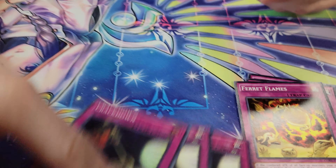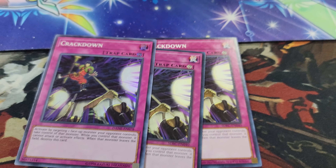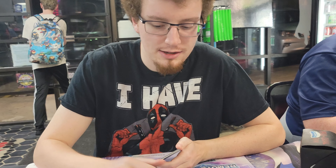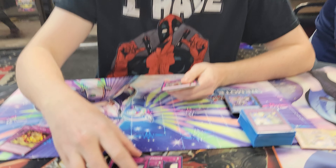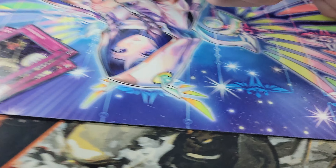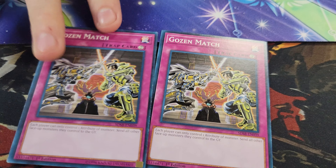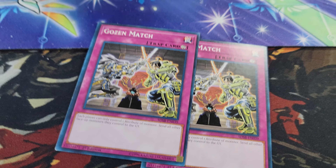Then we have three Crackdown. I'm playing this because when I go first and I know I'm going first, I replace Imperm with this. It's just a better Imperm and it gives me material. Never saw it today. Gozen Match for Sword Soul, Brave — they all play different attributes and we have all Dark, except the Evelsaurus.